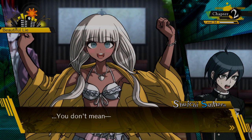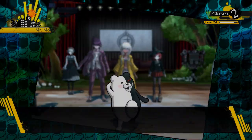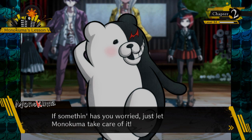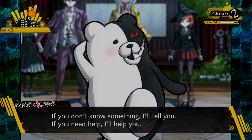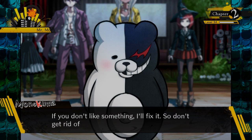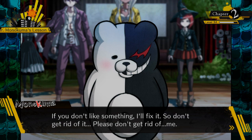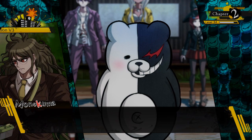Monokuma suddenly appears. He says not to worry and to just let him take care of it. He offers to tell everyone the big twists at the end of the game right now in chapter two — says if they don't know something he'll tell them, if they need help he'll help, if they don't like something he'll fix it. 'Don't get rid of me, boys! I'm a useful senpai, don't throw me out with the garbage!'